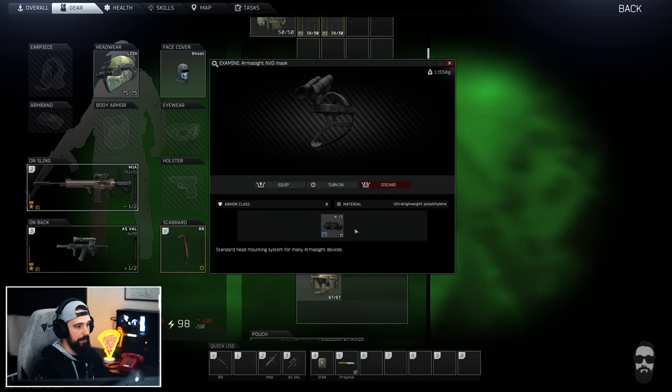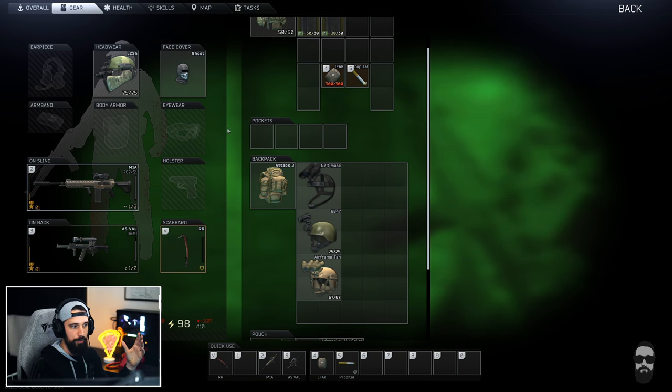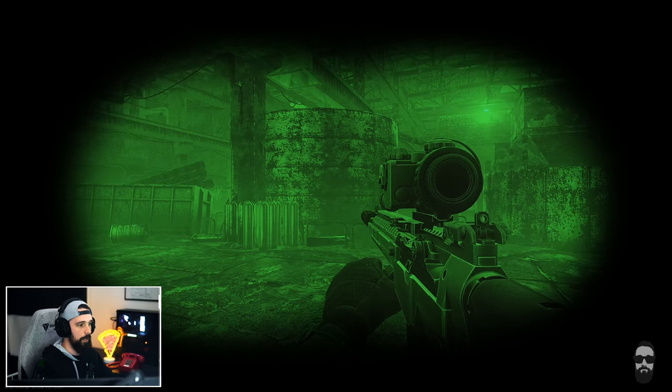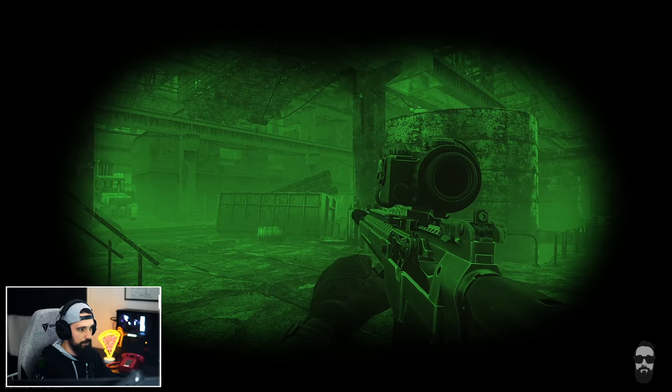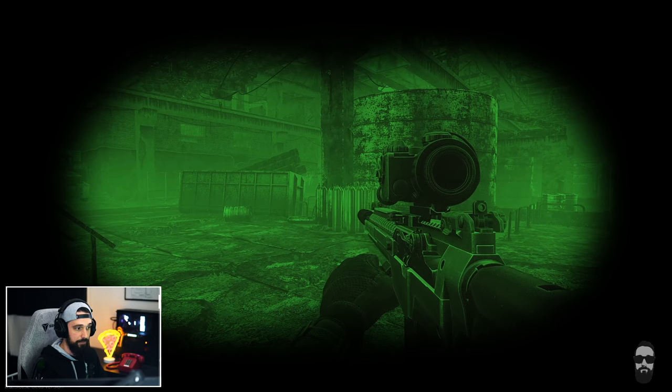The N15 night vision only attaches to a chin strap and you can't put a helmet on in addition to that. Prices can vary — this one is about 30,000 rubles, going up to 50 or 60,000 for mid-tier options. These cheapest ones restrict your field of view a bit and can be a little grainy, making it harder to see at distance. But if you press N to engage night vision, you can definitely tell it helps quite a bit.